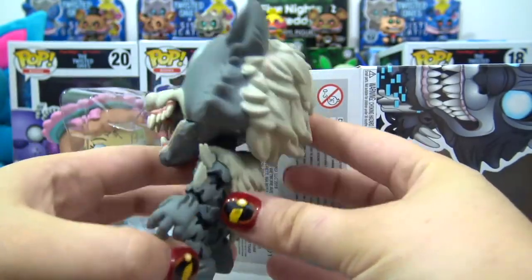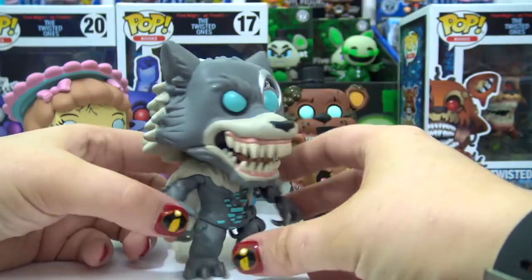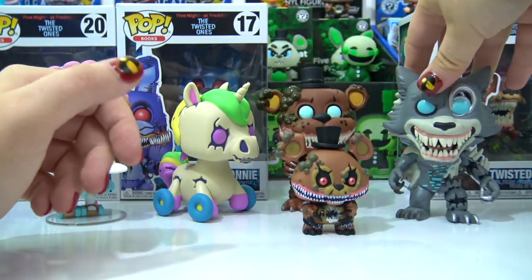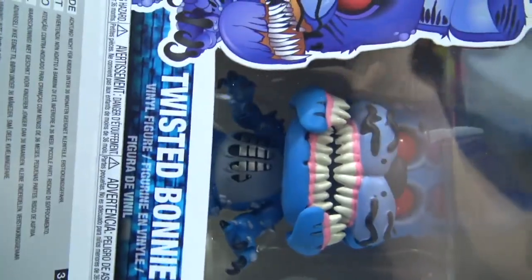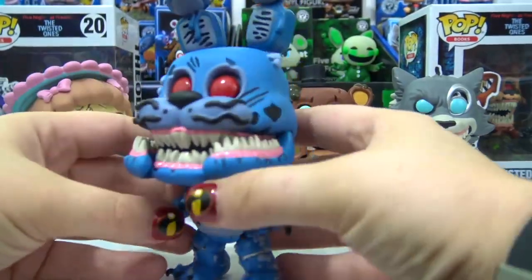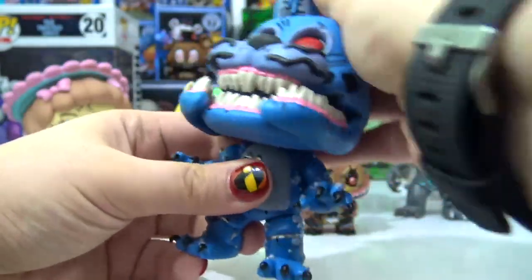Whoa, look at those details on the Twisted Wolf — that is awesome! Number 17 is Twisted Bonnie. I wish we had Chica so we'd have the entire set, but I do have exclusives to show instead. Twisted Bonnie has a movable mandible — it would be so cool to pick up her head and make it move back and forth. There are like multiple layers of teeth!